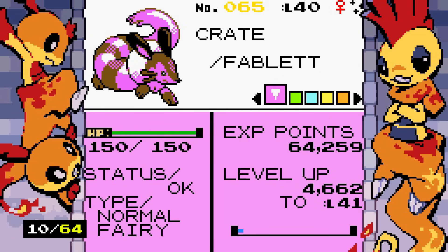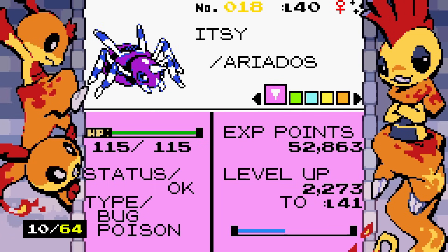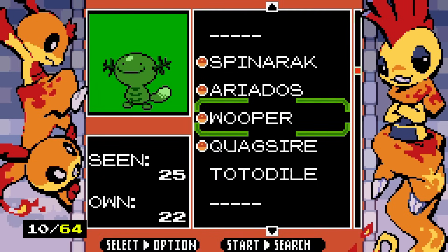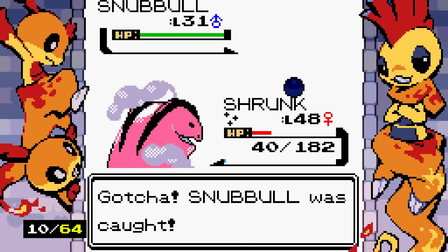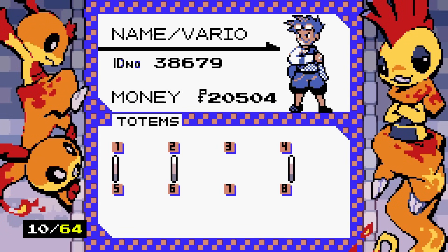Ariados didn't evolve before, so I may assume it can't. And there's a shiny Snubbull — yay! Another shiny totem — shiny totem number four actually, since I apparently missed one earlier. The Team Rocket grunt encounter is very on brand for them to suck. They actually implemented the Intimidate ability — that's so cool.